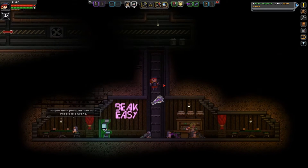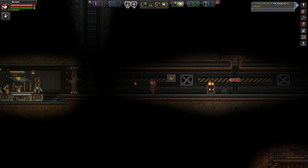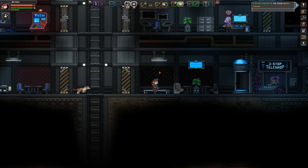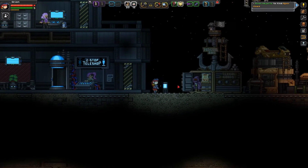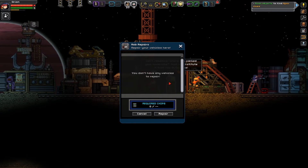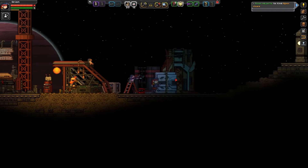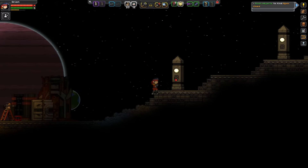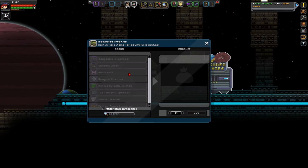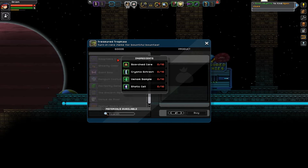I'm not sure where to get this stuff. I really thought I saw someone selling it at some point, but now I can't think of either where they are or if they actually did. He only sells the illegitimate stuff. He does repairs. He has auto chips. Was it the guy over by the Ark, maybe?